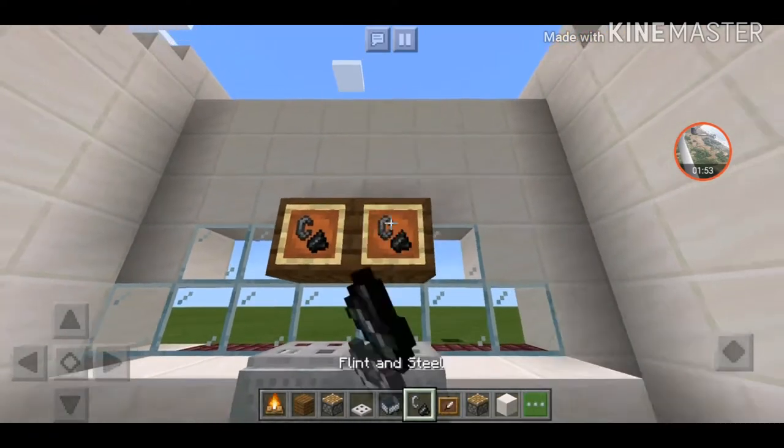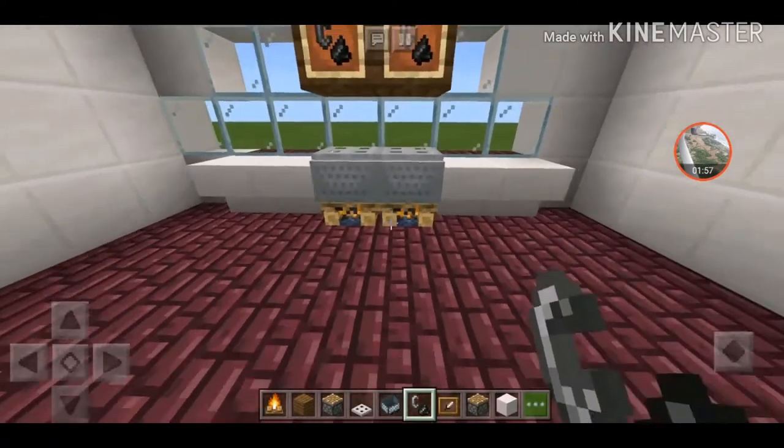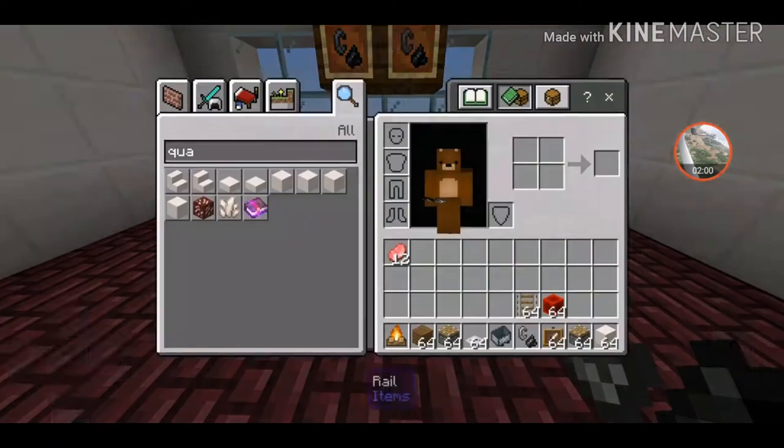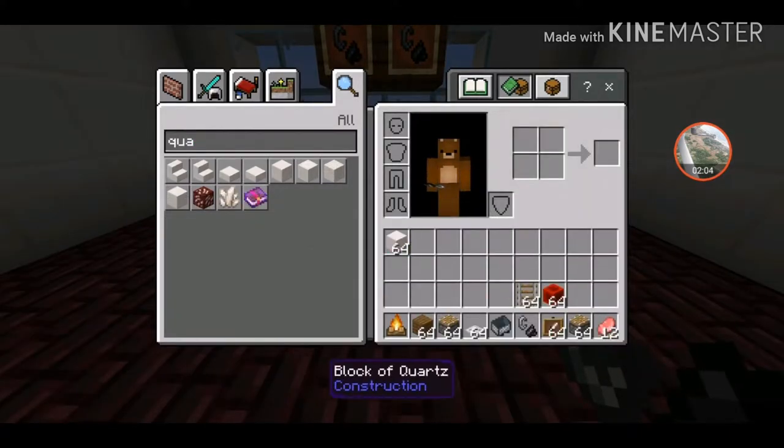You can relight it with flint and steel, then you can actually put something in it, like a pork chop. I actually have one — I actually have things to put in.